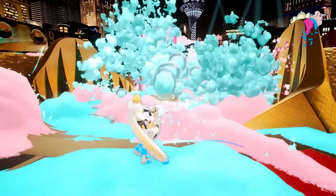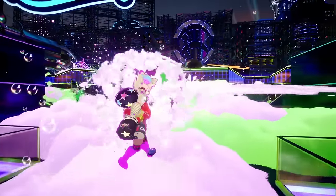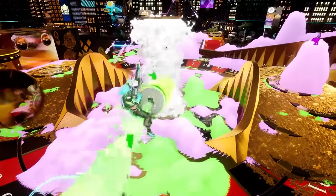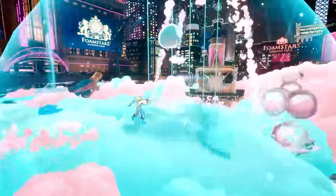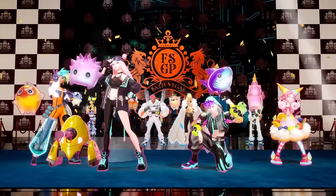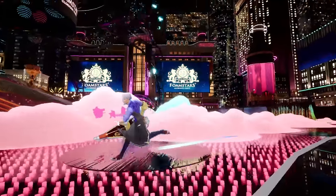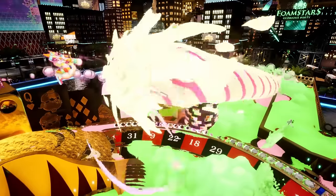Foam Stars is a new 4v4 online party shooter — think Splatoon, but for PlayStation. You'll use foam to build terrain, create slippery surfaces to surf around the arena at high speed, defend from enemy attacks, or create vantage points to take out opponents. The game features 8 unique characters, each with their own specialized foam gun and set of skills, competing in 3 different game modes. Not particularly my cup of tea, but I'm sure a lot of people will be interested, especially PlayStation console owners. Foam Stars launches on February 6th for PS4 and PS5.